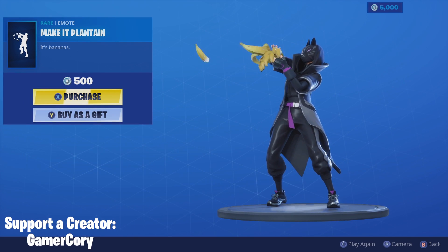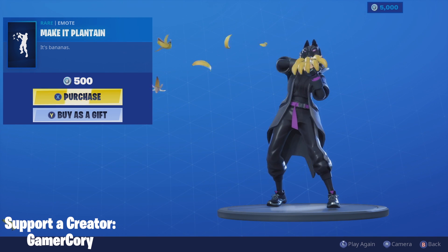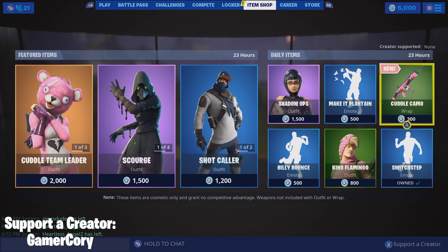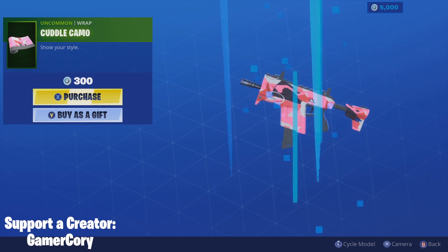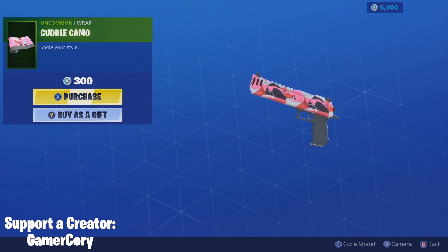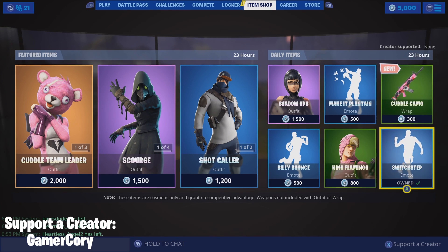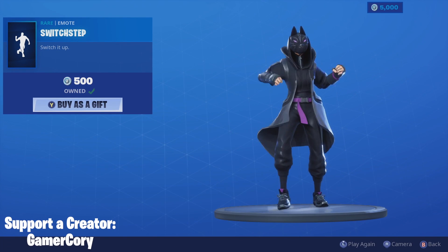We got Make It Plantain. Who wants some plantains? We got Cuddle Camo — is that a new wrap? That was a new wrap, 300 V-Bucks for that one. Cuddle Camo — who wants Cuddle Camo on their Brute? Brutes suck, my honest opinion. We got Switch Step back in the shop for 500 V-Bucks.